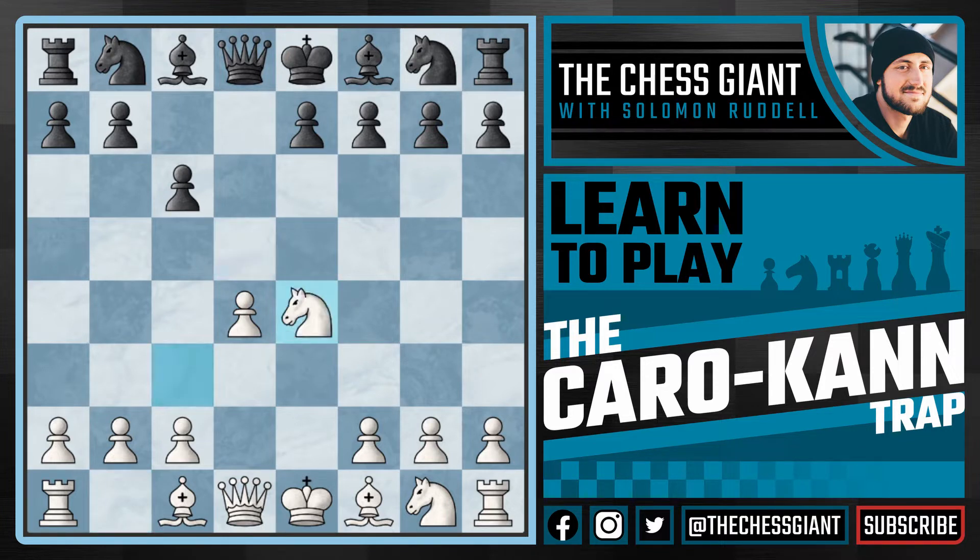Following d takes e4 we take back with the knight and there are many different options here for black, including bishop to f5 and knight to d7. But one of the most popular options at the master and grandmaster level is knight f6 from black, and usually here white will play a move like knight takes f6.